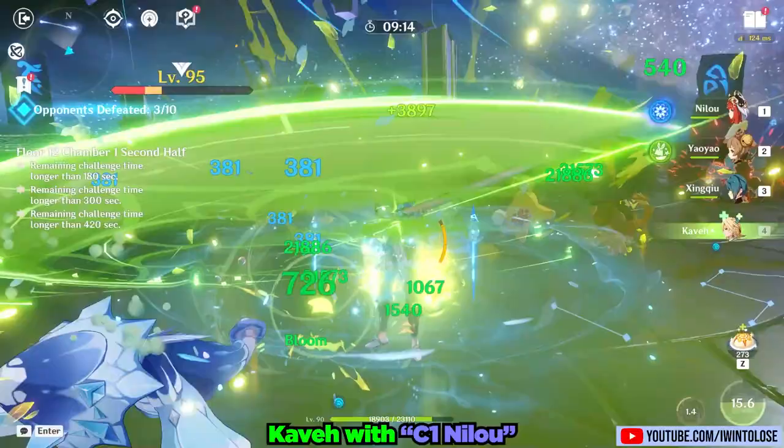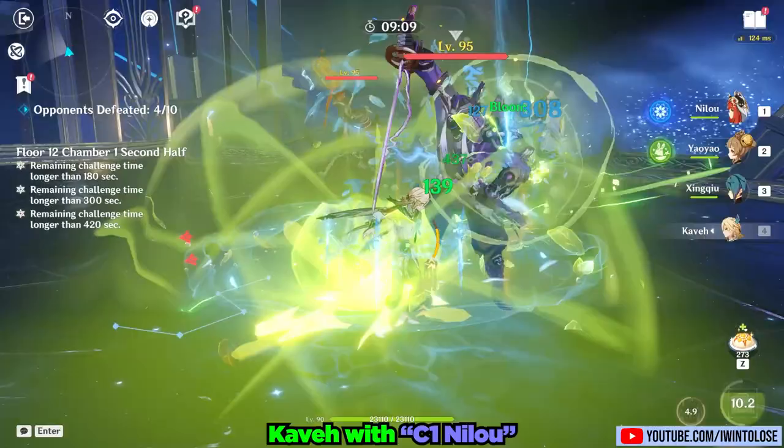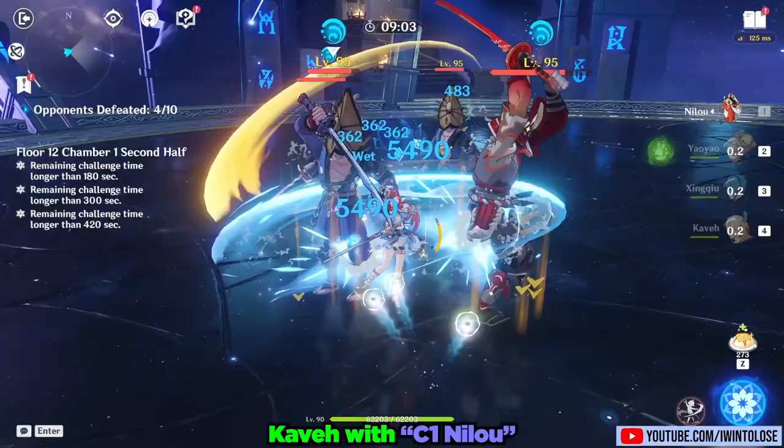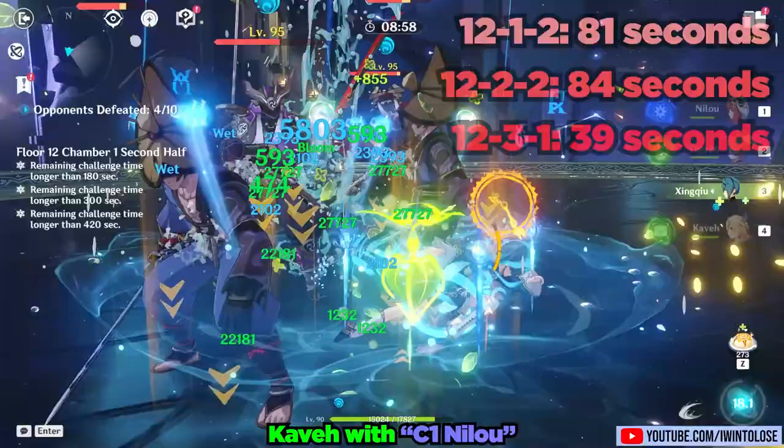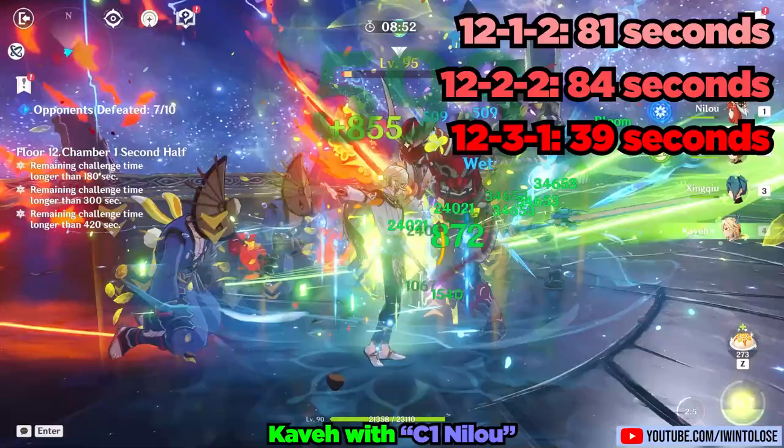No longer will your poor on-fielder be so battered and bruised. With my Constellation 1 Nilo team, this Kabe plus Nilo team was able to reasonably clear the harder second half of Abyss 12, with 12-1-2 in 81 seconds, 12-2-2 in 84 seconds, and 12-3-2 in a stellar 39 seconds. I also only tried each one a couple of times.